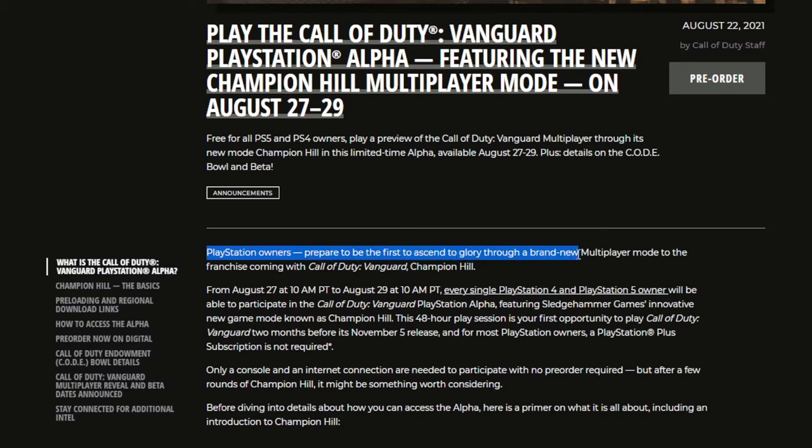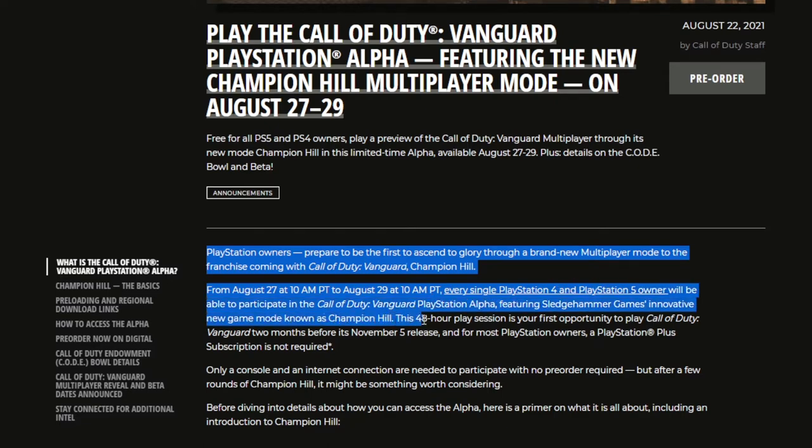It says: PlayStation owners, prepare to be the first to ascend to glory through a new multiplayer mode coming with Call of Duty Vanguard — Champion Hill — from August 27th at 10 a.m. Pacific Time to August 29th at 10 a.m. Pacific Time. Every single PlayStation 4 and PlayStation 5 owner will be able to participate in the Call of Duty Vanguard PlayStation Alpha featuring Sledgehammer Games' innovative new game mode, Champion Hill. This 48-hour play session is your first opportunity to play Call of Duty Vanguard two months before its November 5th release, and a PlayStation Plus subscription is not required.